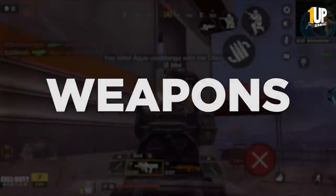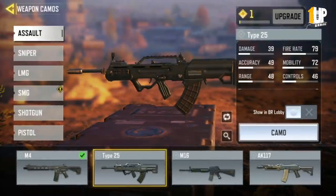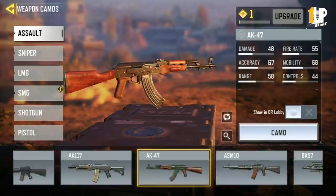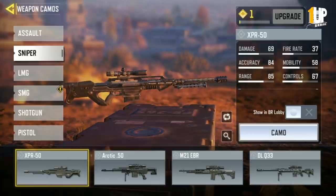Weapons. You will find a lot of similar weapons as PUBG Mobile in this game — the M4, the Type 25 assault rifle which is also known as the QBZ, the M16, AK117, AK47, and a lot of other assault rifles. You can check out all the weapons before you start a Battle Royale game in the loadout.